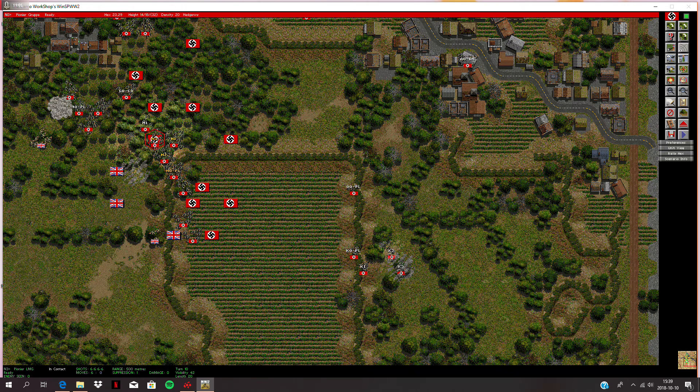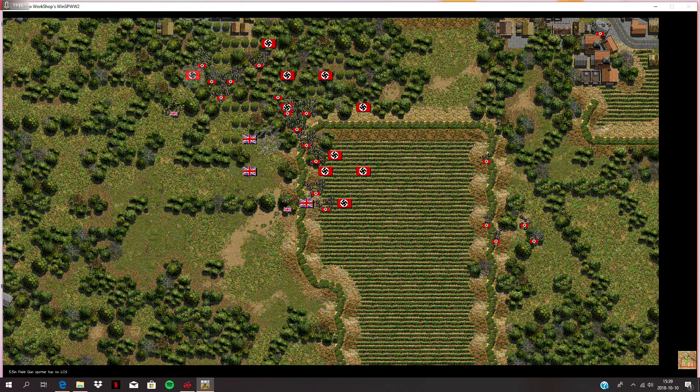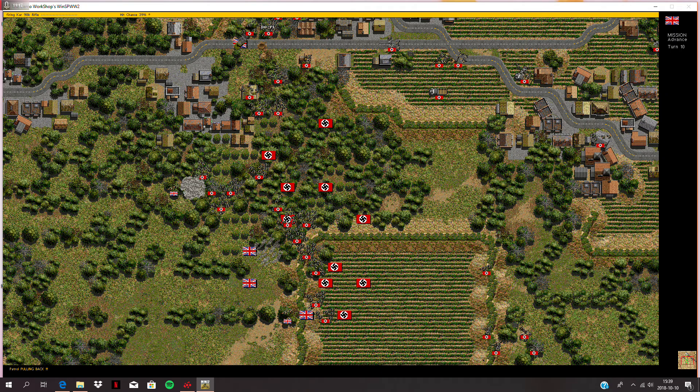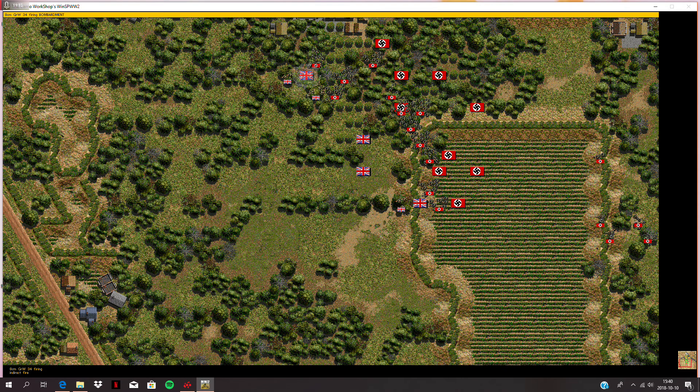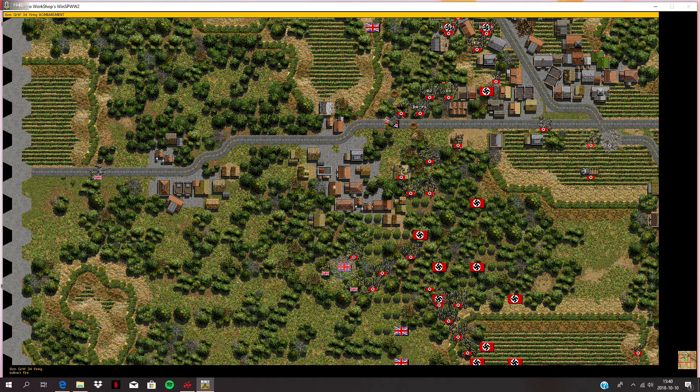Everybody's moved; I'm not going to move anyone else. Stay back and let him come to me — end the turn. He's zeroed in his 5.5 guns — oh dear. He's moving into my infantry and we're firing at them. He killed off my recon troop there. Heavy fighting in the woods. Here comes the artillery again — a bit more accurate now, landing rounds behind that hedge. Bombarding that cluster of buildings where he might have some units.